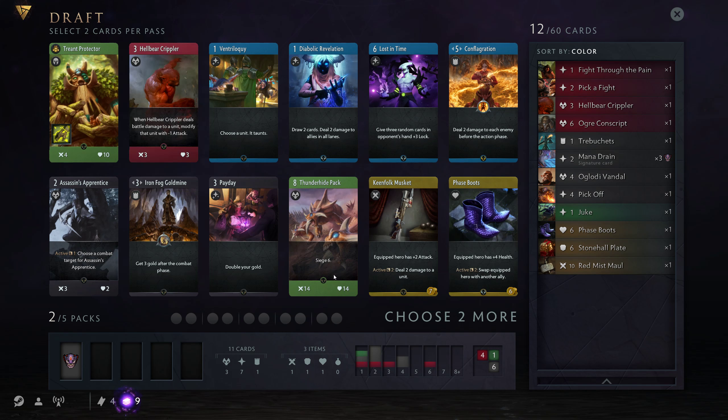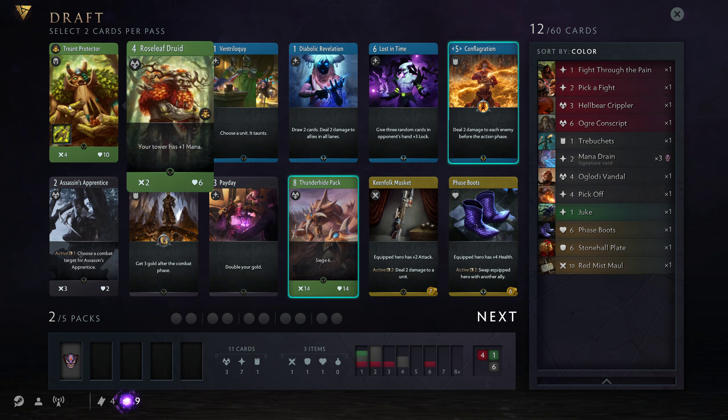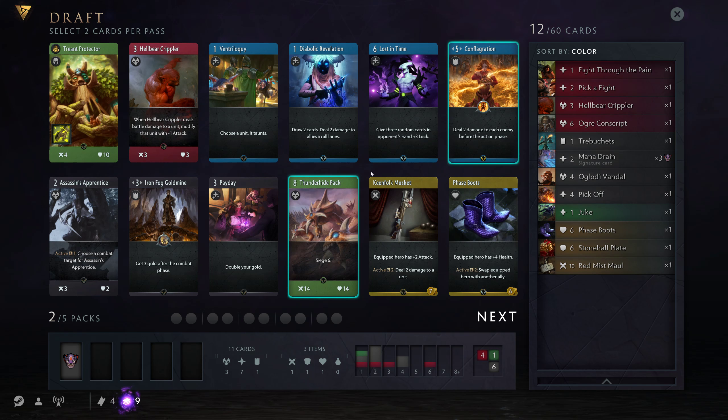We get a Treant right off the bat, and a Thunderhide. We also get a Conflagration, a Goldmine, a Payday, and a Lost in Time — so there's tons of good cards. It just depends where we want to go with it. So far we are probably going for at least one black. But we don't have much of anything else yet, so I'll just pick for the best value. I want to try to avoid a Blue Hero, but if something like a Zou Shu is up I might have to pick him. I really want to pick the Assassin's Apprentice since we know we're getting a Black Hero already, but I'll pick the Conflagration just in case. Treant is also really good. Conflagration is so good! I'll go for the Treant — Treant is really solid. Treant and Thunderhide.